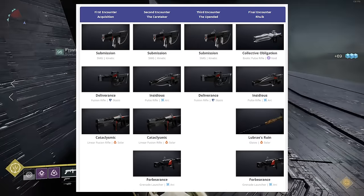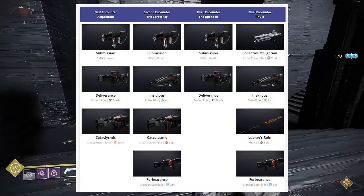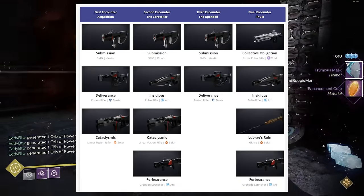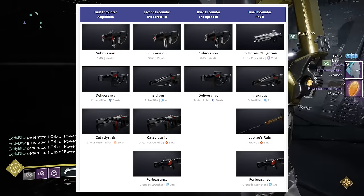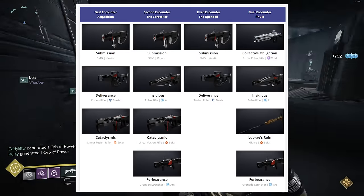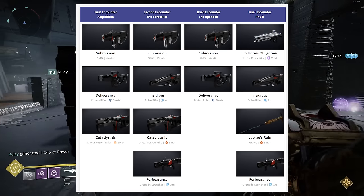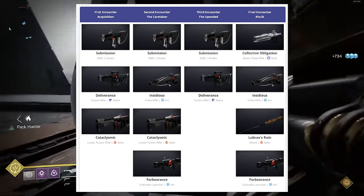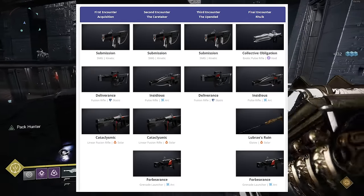This gives you some idea of what weapons to target for attunements. The submachine gun has already been in the drop pool three different times, so you may not want to purchase your red box SMG at the end of your first raid completion each week. It's very likely, given how available it is per encounter, that you'll get that weapon pattern just from drops.